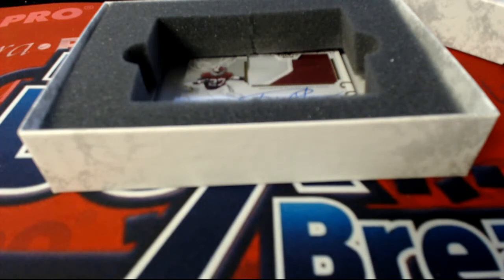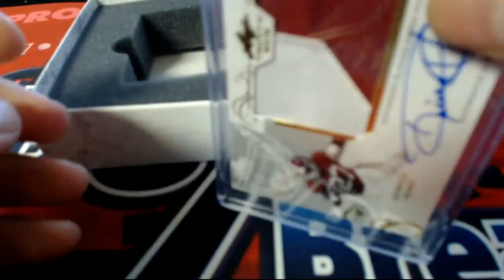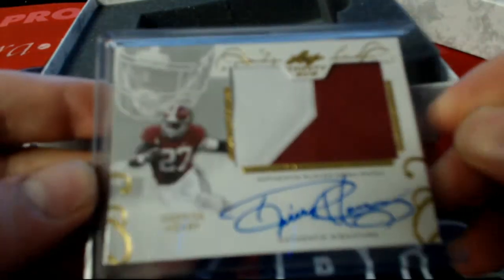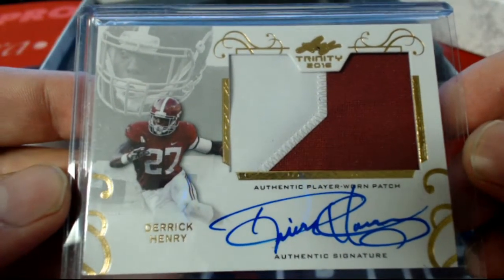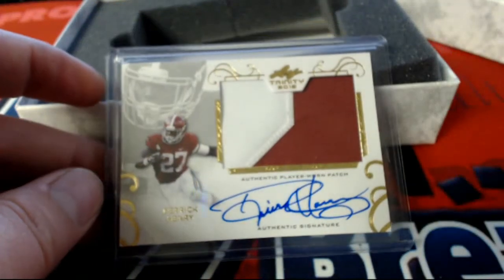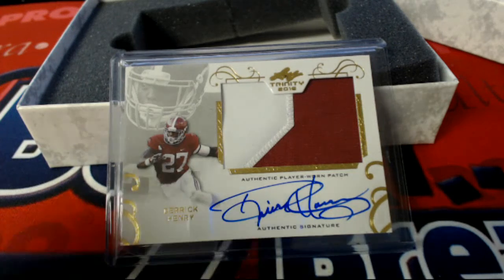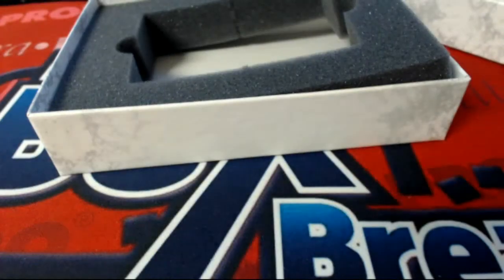And the last one here guys in Trinity — they're already set into columns but they are random. Here we go, here's a Derrick Henry right here. Derrick Henry, very nice. Let's see who's got him. Derrick Henry is gonna go out to Bruce M right there — Bruce M. Two-color, beautiful auto. Nice one there for Bruce, that stuff's great.